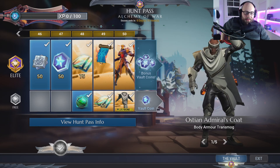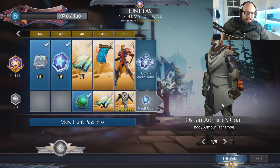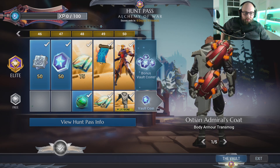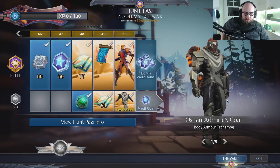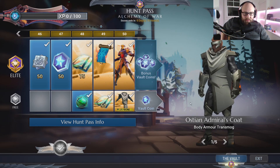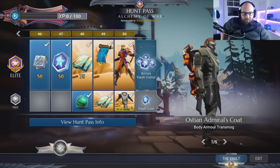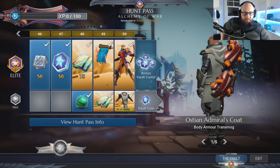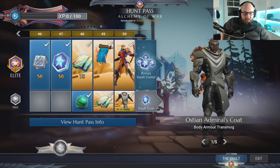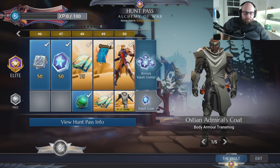On the free track at level 50 we get the Ostian Admiral Armor. Just like last Hunt Pass, we get an armor that is already in the store for free. I'm not sure if I actually have this on live but I will definitely add it to my inventory. It's not the best armor but I'm not going to complain about getting free armor. It's a pretty decent looking armor set honestly.